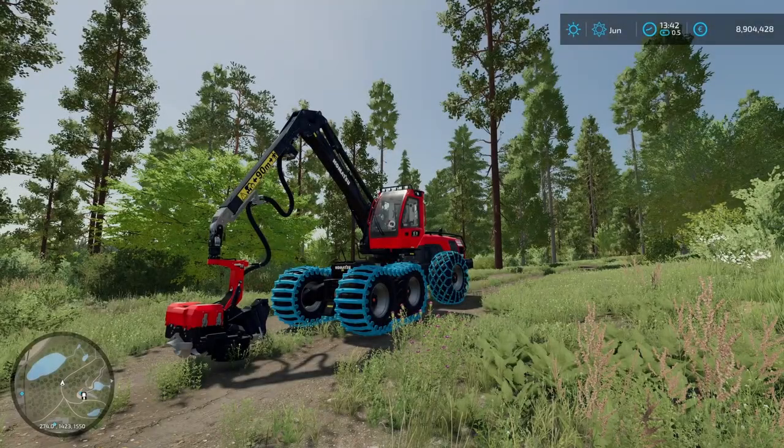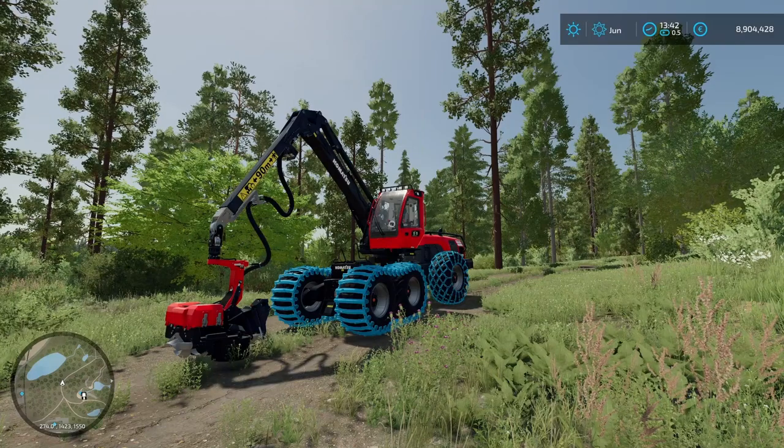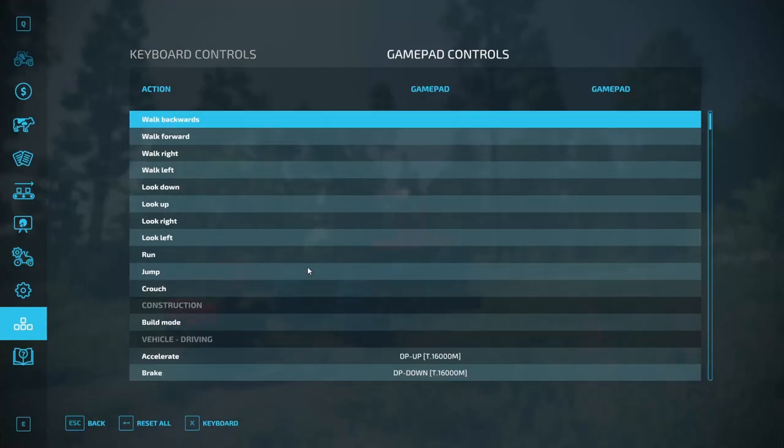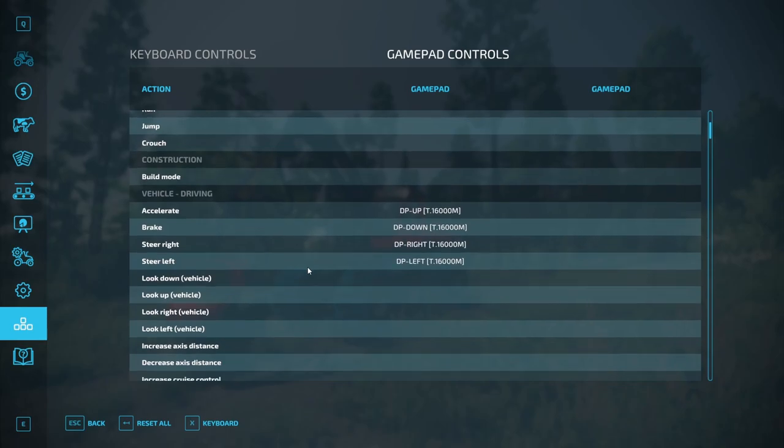Welcome back to the Wood Harvester Controls tutorial series. Let's take a look at the input bindings, explain what each of them does, and show you my personal joystick setup. I'm going to start with general input bindings, in case anyone is interested in the basic controls of my setup.